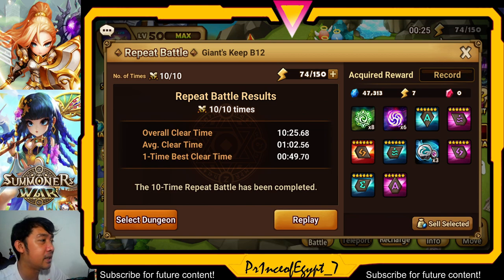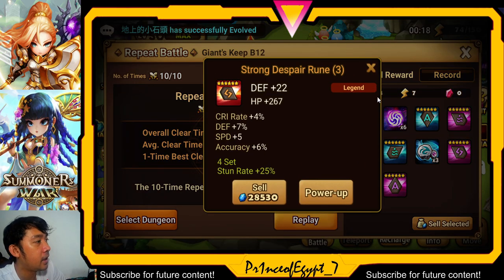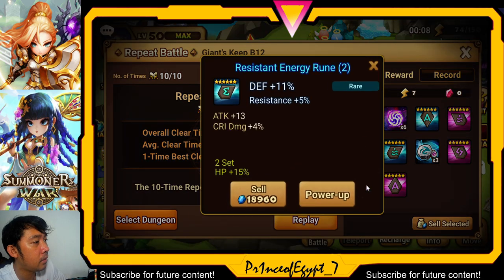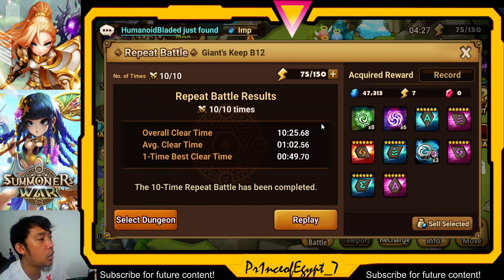So let's begin. As you can see I have farmed the Giants B12 and what I get are Swift runes, Fatal runes, Despair runes, and also some Energy runes. These are the runes you will get farming Giants B12, but for me last year I couldn't farm this because I was messing up my Tattoo and Sat combo.